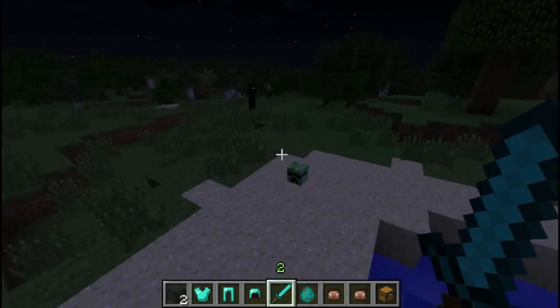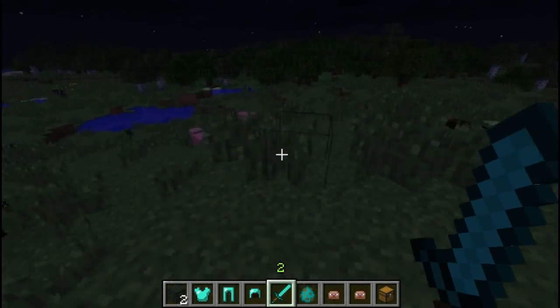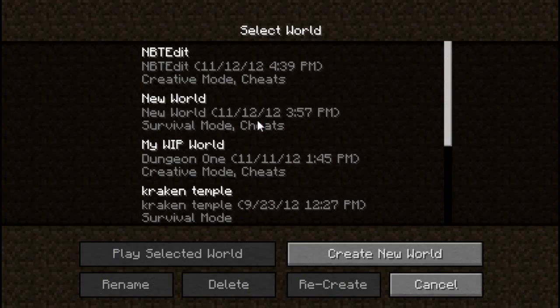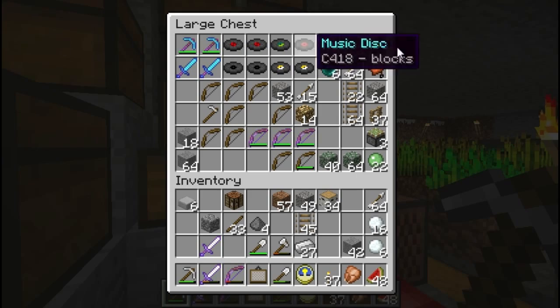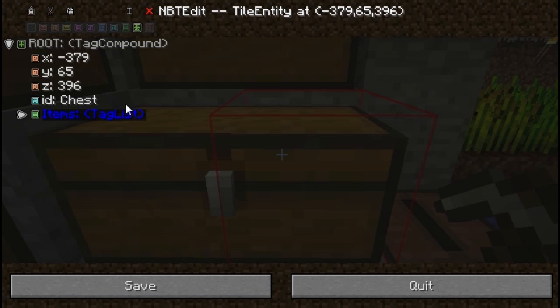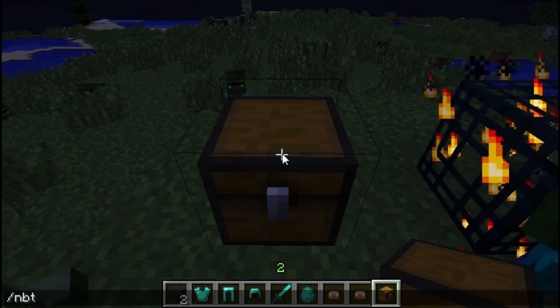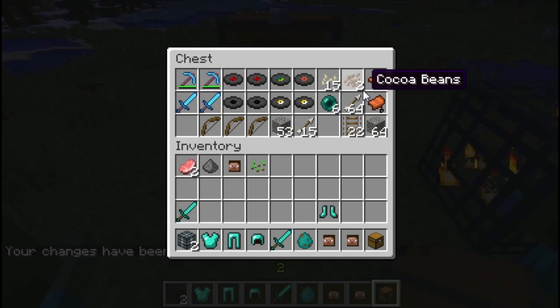One last thing — say you have a chest in another world that you want copied to this world, or perhaps you're playing in multiplayer and for some reason you're playing a custom adventure map and they don't give you two chests. You can solve that quite easily. Go into your main world and find the chest you want. Use NBTEdit, go to the items tag, and hit Copy. Then quit, go back to the other world, place a chest and NBTEdit it. Go to its items tag, delete it, paste, then save. And there we go — all of those items are copied.